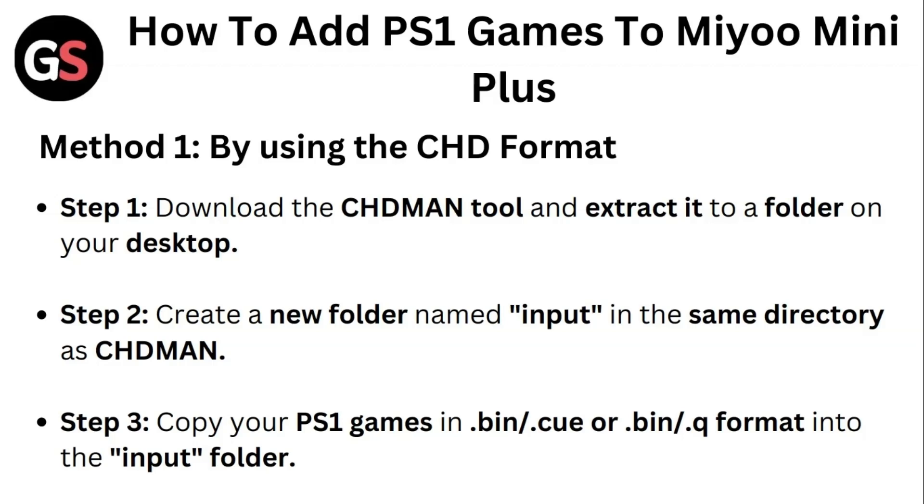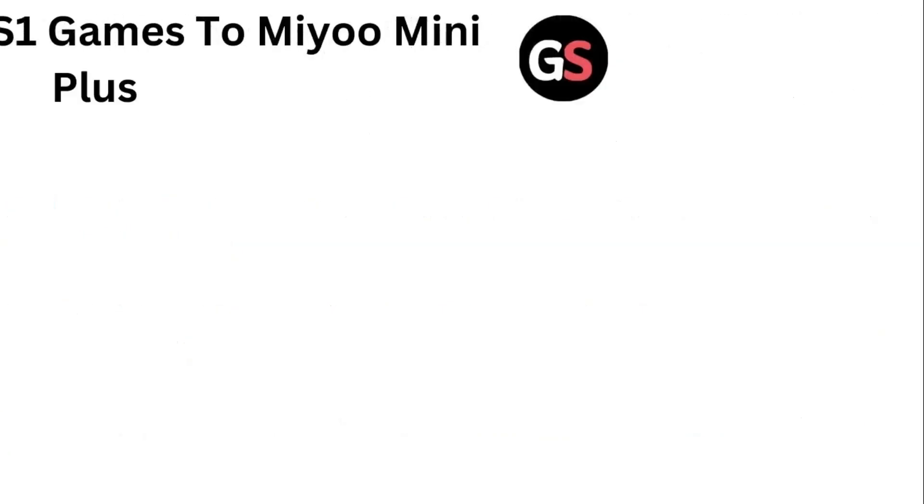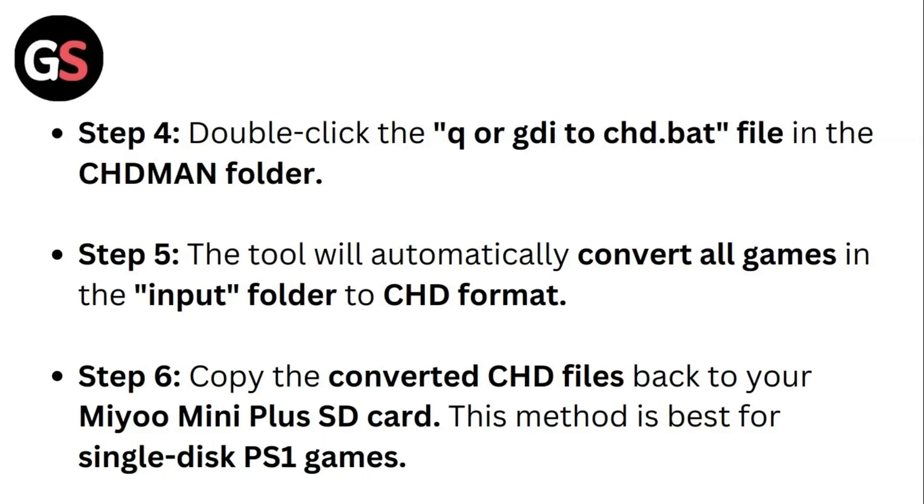Step one: download the CSDMan tool and extract it to a folder on your desktop. Step two: create a new folder named 'input' in the same directory as CSDMan. Step three: copy your PS1 games in .bin/.cue or .bin/.cue format into the input folder.